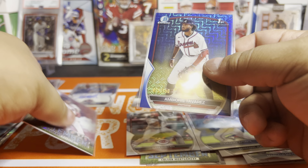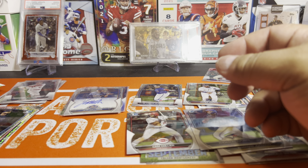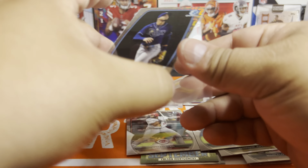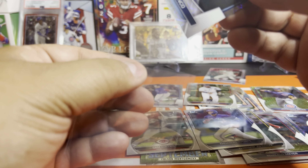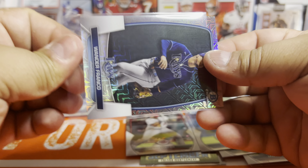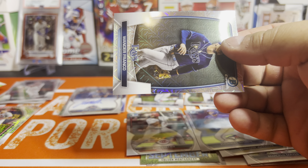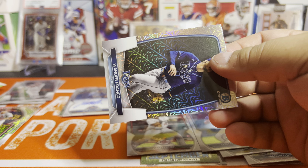Some decent base cards — stuff worth sending in. The Wander looks a little heavy on the left, not sure about that one. But the Nolan Gorman and the Shoheis look good. Not too bad out of three boxes.